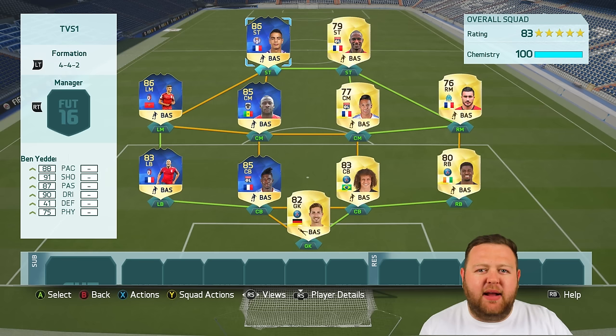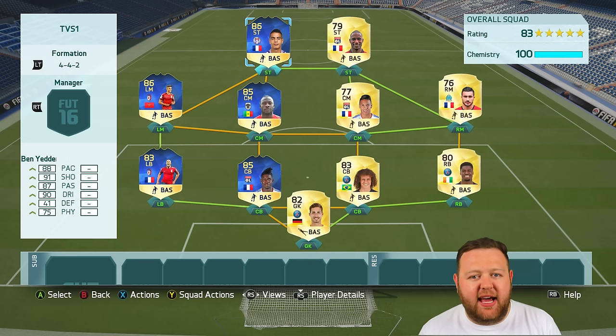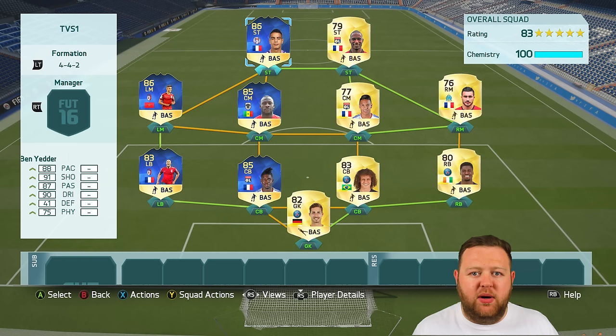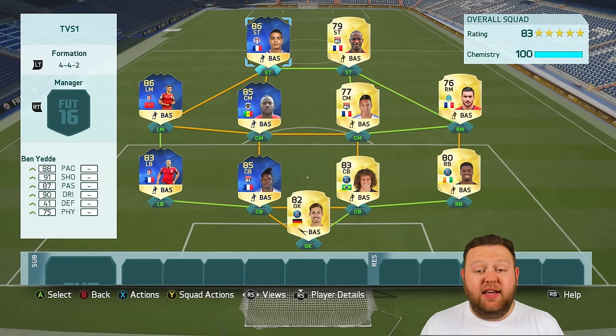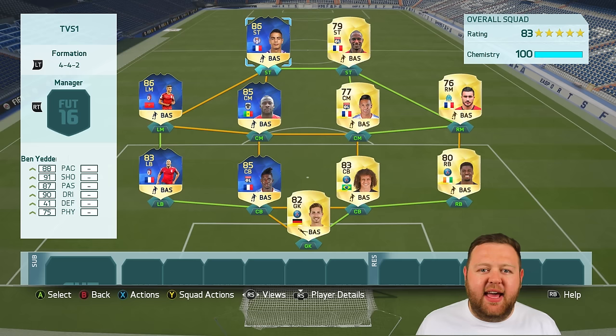I wasn't expecting TOTS to win — those Sweat players looked so ridiculously sweaty and overpowered before I used the team. Maybe the best approach is to mix it around a bit: use the gem TOTS players going forwards, and use the sweatier, more reliable players at the back, like David Luiz and Aurier. Thanks for watching — if you enjoyed, smash a like, subscribe if it's your first video, and I'll catch you tomorrow with another TOTS vs. Sweat, this time in the Serie A.